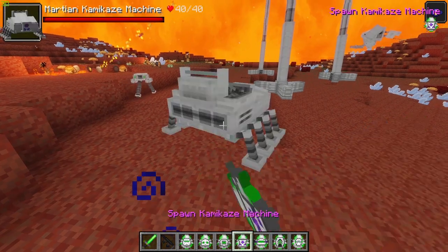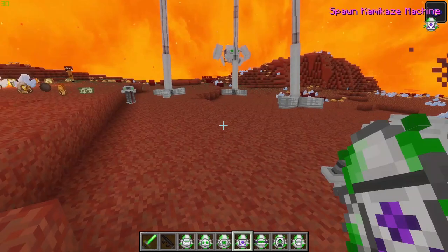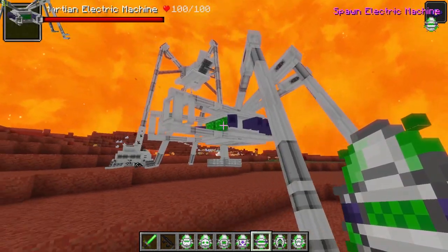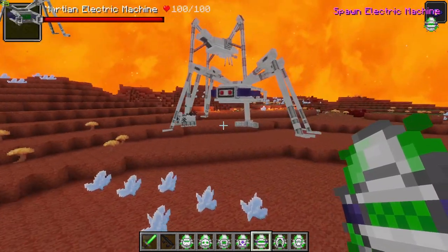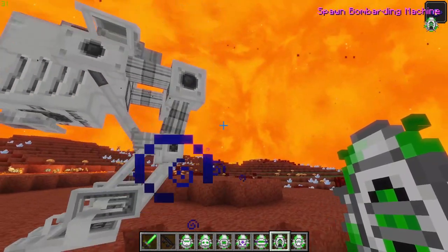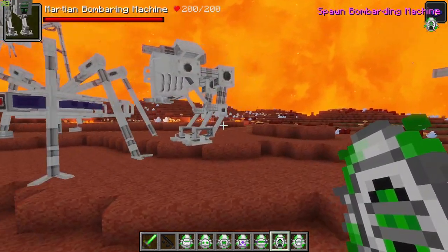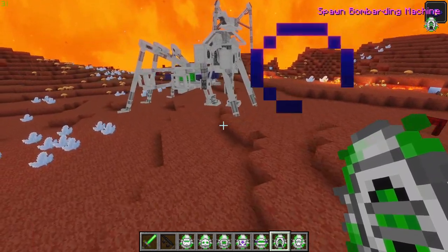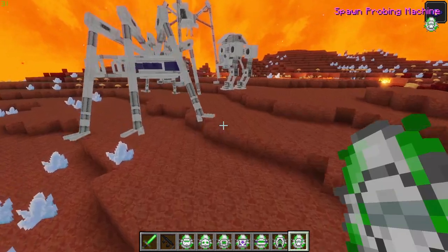Next up we have a small scalping machine, then the kamikaze machine. Now we have the electronic machine - also a massive martian robot thing, which is sort of terrifying. Imagine this invading Earth - that's a no from me. Then we have a bombarding machine - it's like an AT-AT from Star Wars. The amount of martian technology, machines, and mobs is amazing - it is just fantastic.